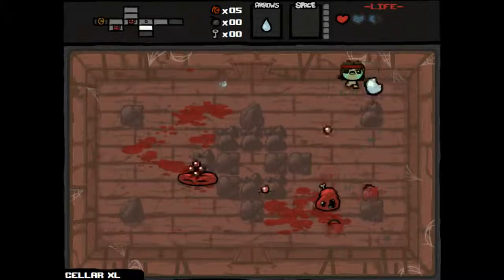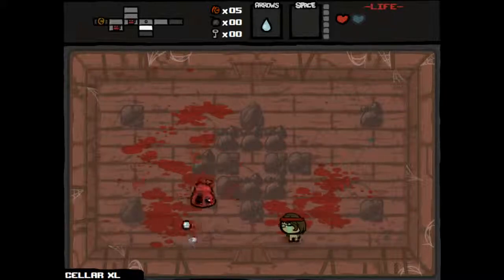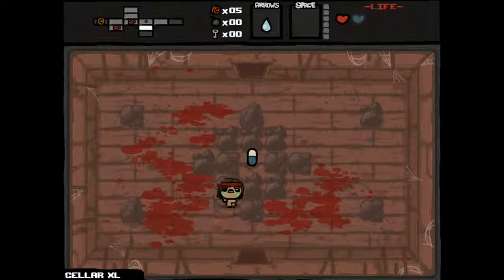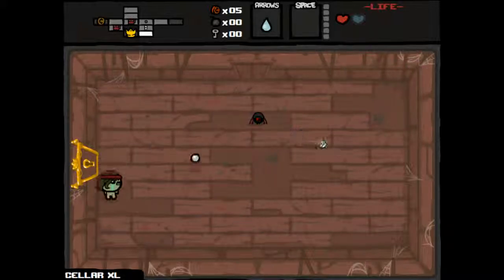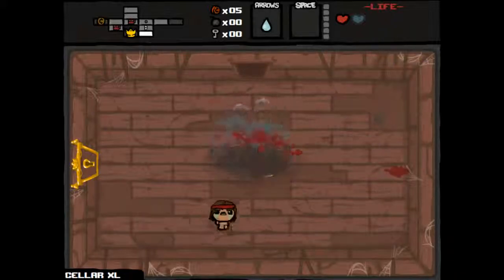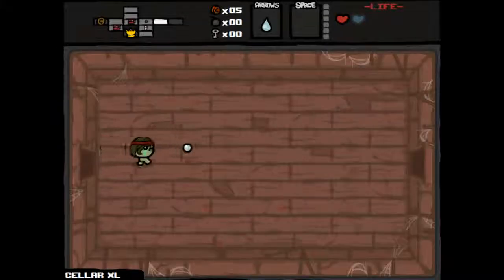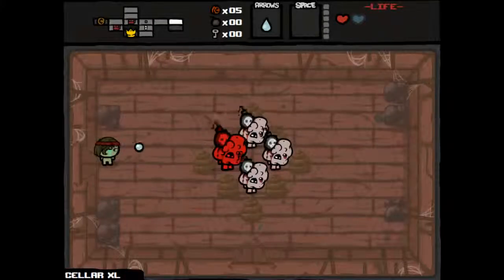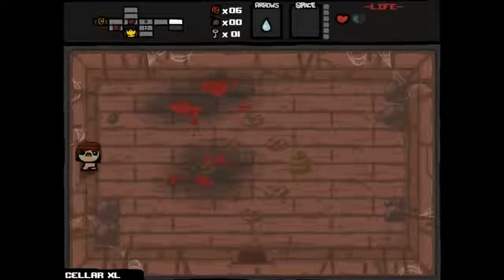Took some damage — not happy about that. Basically lost that spirit heart we found. We found one of our item rooms — we just need to find keys for it. Let's explore a little bit more. This room feels dangerous, but we at least got a key, so we should be able to go to one of our item rooms now.